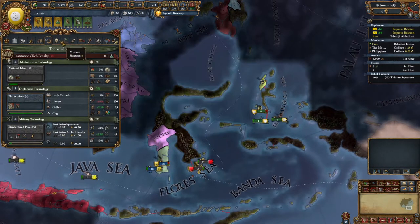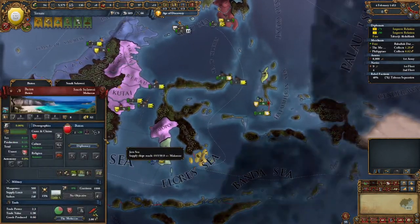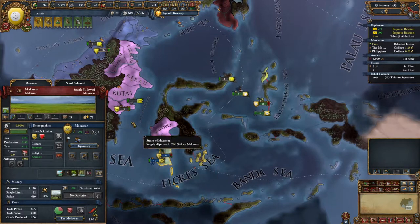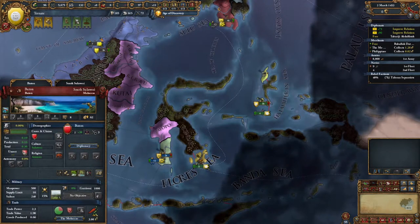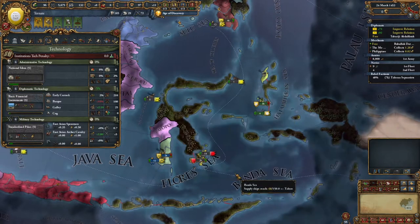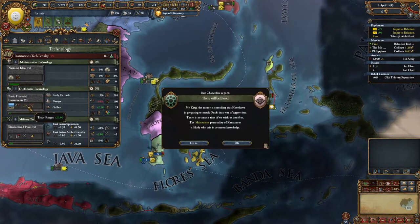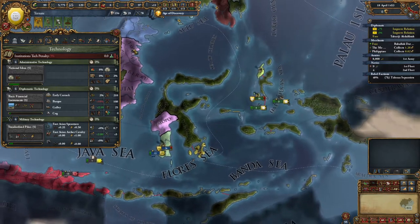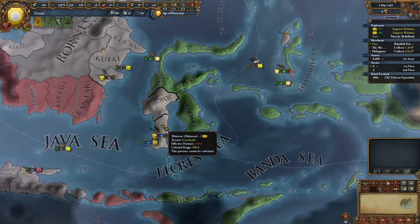I didn't want this to be too long of an intro - this is a very incredibly powerful start. But they got a claim on you - can't you get a claim on them, buddy? Think this through. This gives us the colonial - oh, that's trade range again. That's multiple trade ranges. I think colonial range is your ability to core something. See, we can core Bruton but we can't core Makassar.